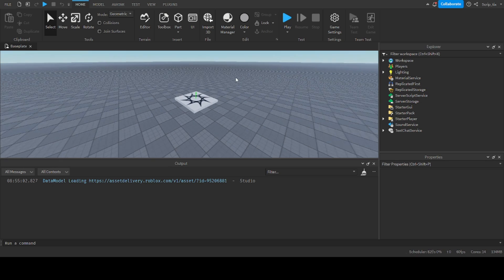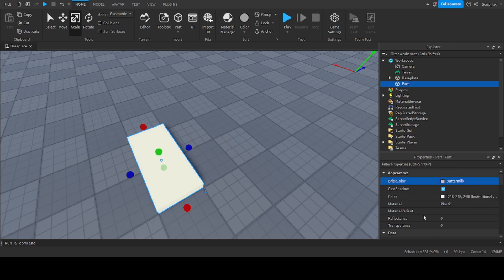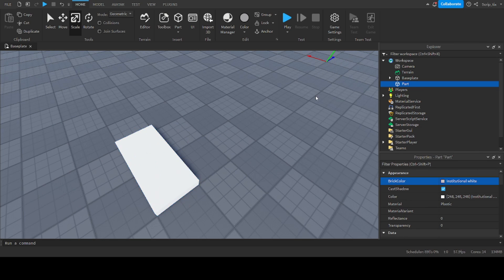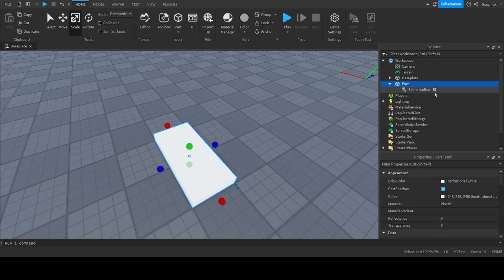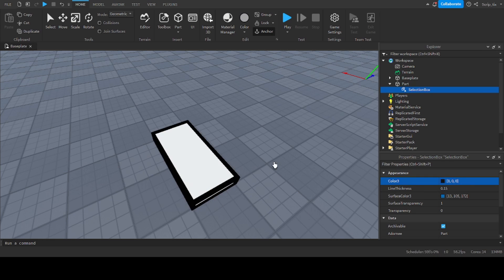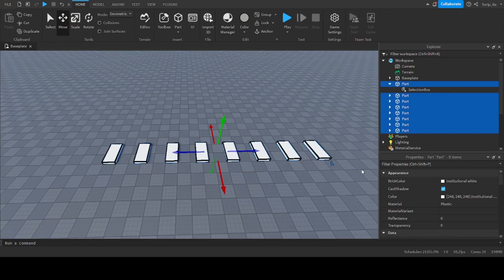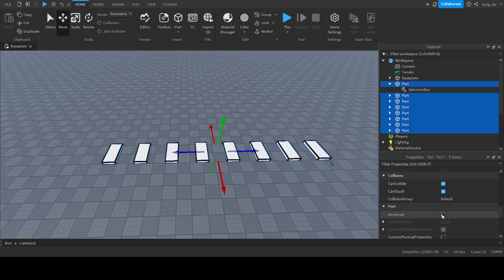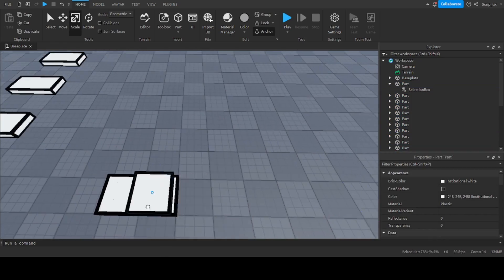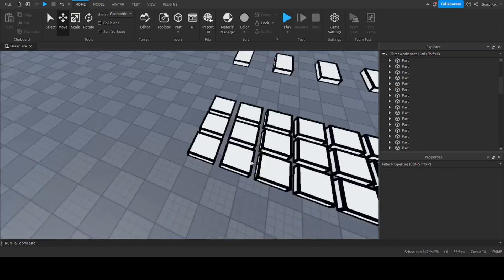So let's get started. Going to open up a blank baseplate. First thing you need to do is make the obstacles. For this obby, we're going to have the classic obby obstacles — you need to have the blocks that you can jump from, you'll have a bunch of kill bricks and stuff like that. I'm also going to add a selection box to all the parts to make it look a little more fancy. We also want to make sure they don't cast shadows, and they're can-collide false and anchored.